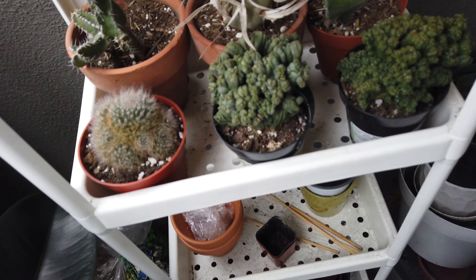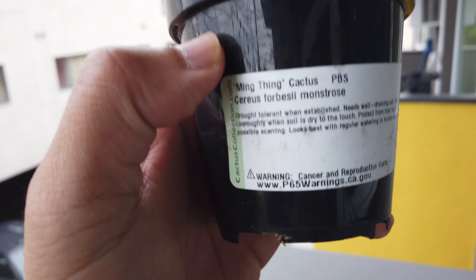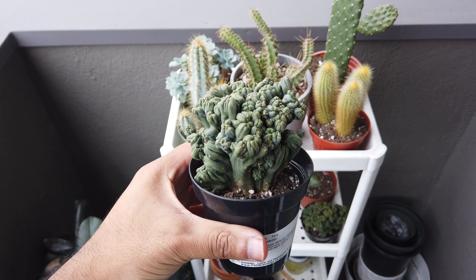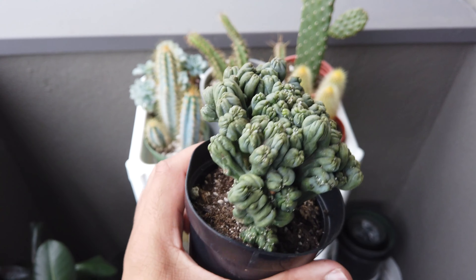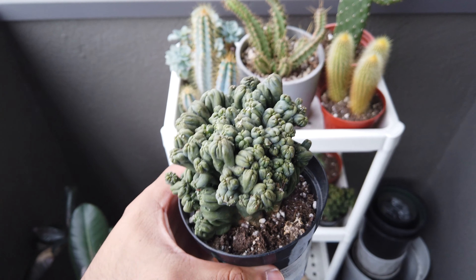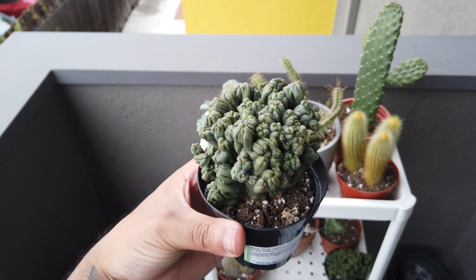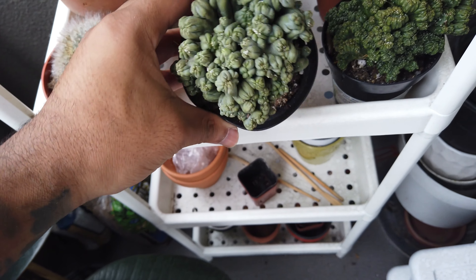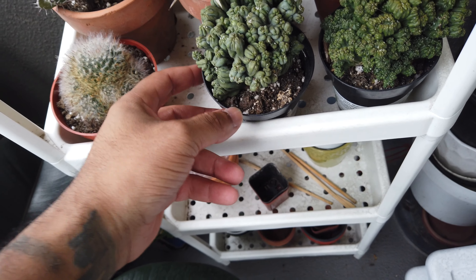We got this one here — the Cereus forbesii monstrose. I actually got this from Home Depot, believe it or not. Had to scoop it up. This is one of my favorite cacti. I mean, all my cacti are my favorites, but this one especially because it's just so crazy looking. No real care tips — if you guys have cacti, you know the deal. Most cacti care is exactly the same.